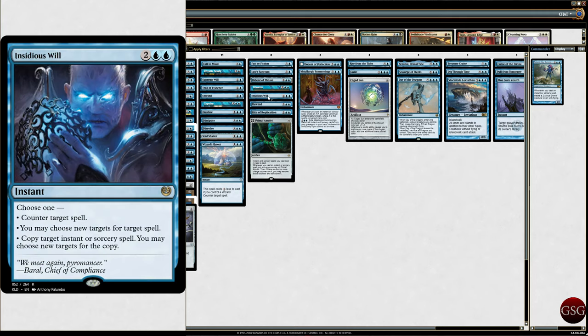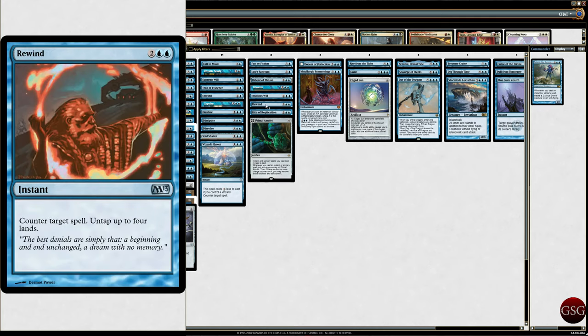Insidious Will from Kaladesh — you can choose one: counter target spell; choose new targets for a target spell; or copy target instant or sorcery spell and choose new targets. So you can copy it, redirect it, or counter it — you've got a bunch of different options. Rewind — it's like Unwind but for more mana.